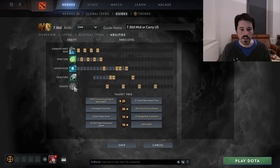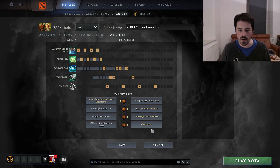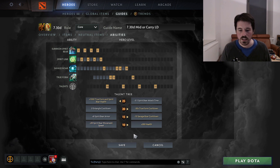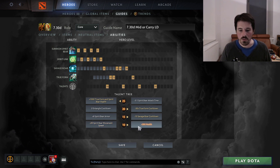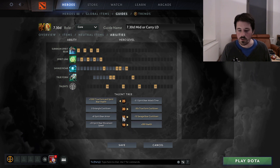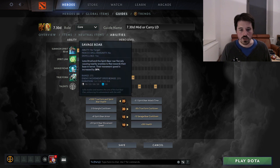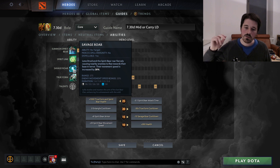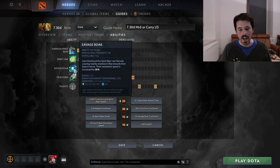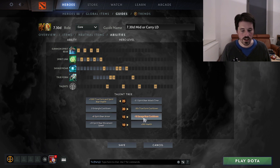As far as talents go, the level 10 talent can also be delayed a little bit, but you can also just take it at level 10. This is going to be 200 health, which is almost always better than the Spirit Bear Movement Speed. This makes you so much less likely to get bursted. At level 15, nowadays we pretty much always go for the Savage Roar cooldown talent — this just makes Savage Roar so much stronger, decreasing the cooldown from 20 to 10 seconds, which is a huge deal. 8 armor would also be really nice, but this one is just much, much stronger in almost all cases.